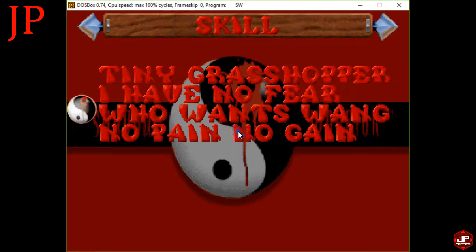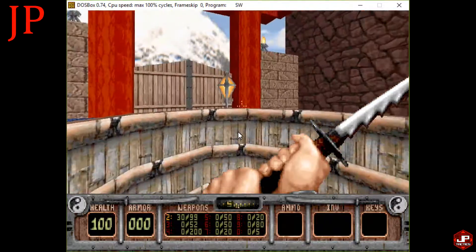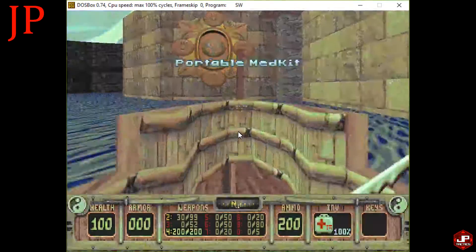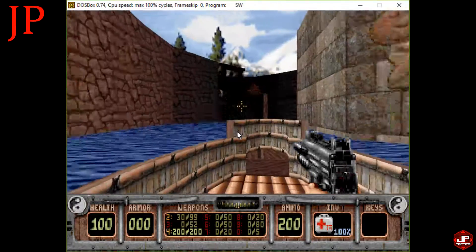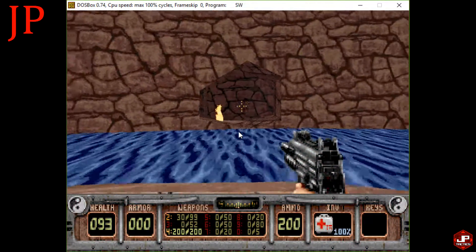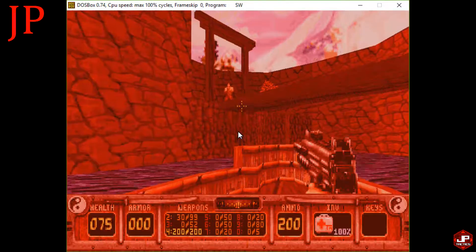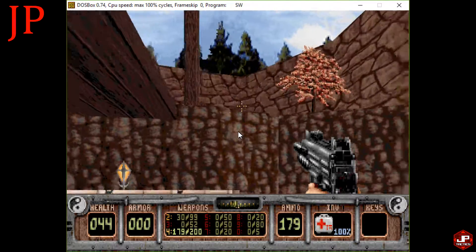Have you played this before? No? I haven't either, so this is going to be new for both of us. 'Who wants Wang?' — no pain, no gain. We are playing with mouse and keyboard; I cannot find a controller option. If things seem familiar, like the art style or the guy's voice, this is the same engine that ran Duke Nukem — not the original side scroller, but the 3D one.